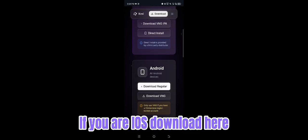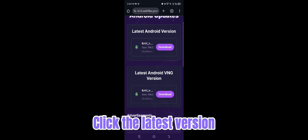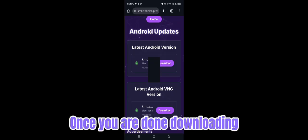Scroll down. If you are on iOS, download here. If you are on Android, download here. I'm using Android so I will download from here. Click the latest version — I won't download because I already have it on my phone. Make sure when you are downloading an executor you have already deleted the original Roblox. Once you are done downloading, we can use it now.